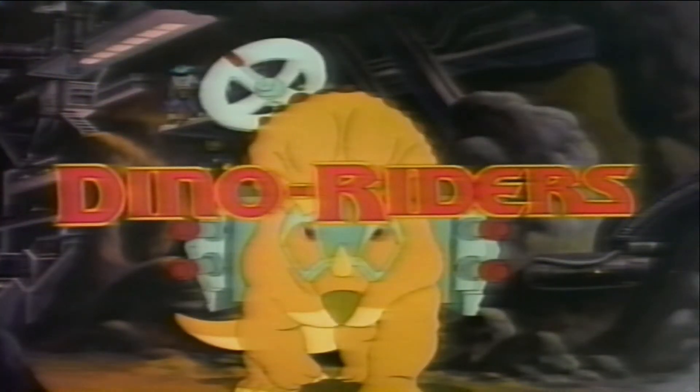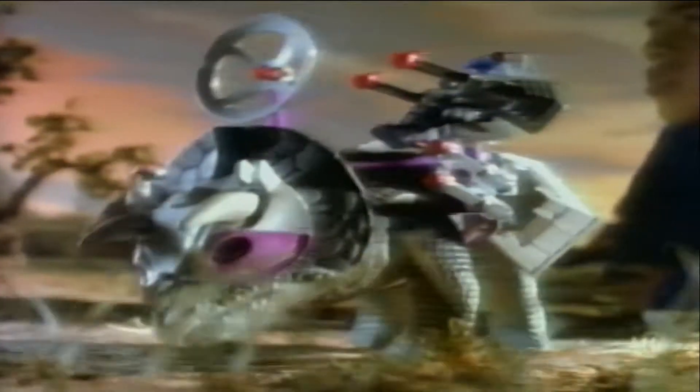Dino Riders. The Dino Rider is spotted by the evil Rulon. Take this, young star! You need glasses, Hammerhead. Pick on someone your own size, big eyes. The Rulons on their Triceratops aim their lasers. I'll distract him. Quickly, Turret fires from his Styracosaurus. Fire! He blocks the Rulons.